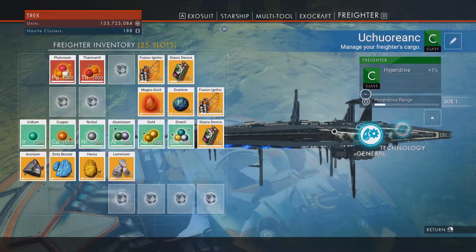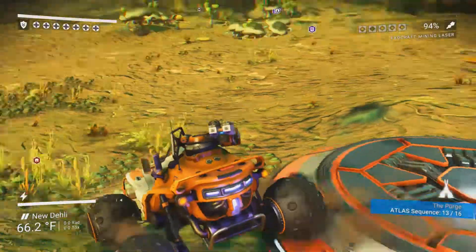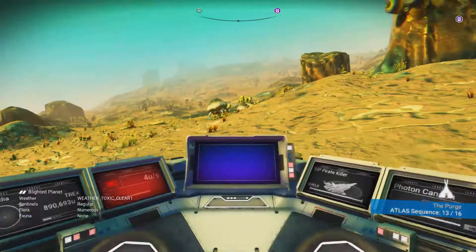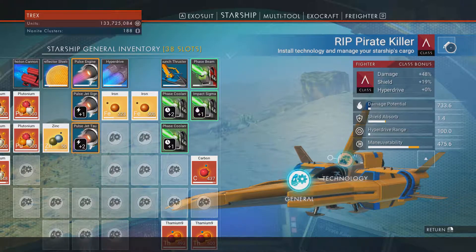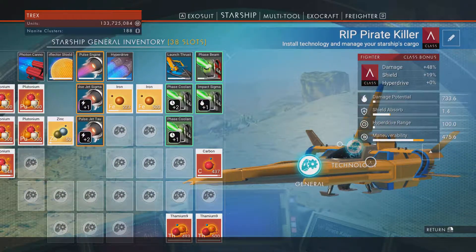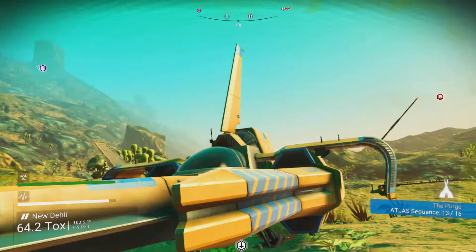The reason I want all that money is this freighter cost me over 120 million just for a class C with only 25 slots. And as cool as my ship is - 38 slots, class A, 12 tech slots - if I can get a class S I will, but that'll cost another 100 to 150 million on top of the 150 million this one was. Any exotic ship will cost upwards of that, so having a billion or so credits kicking around could be useful.